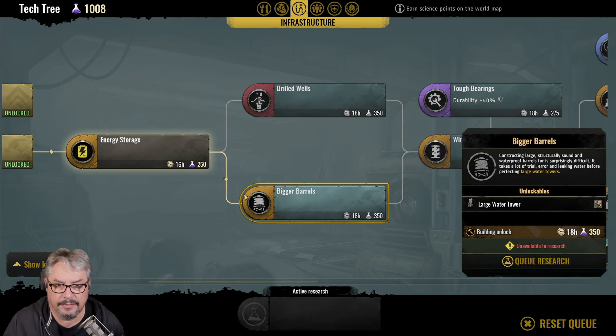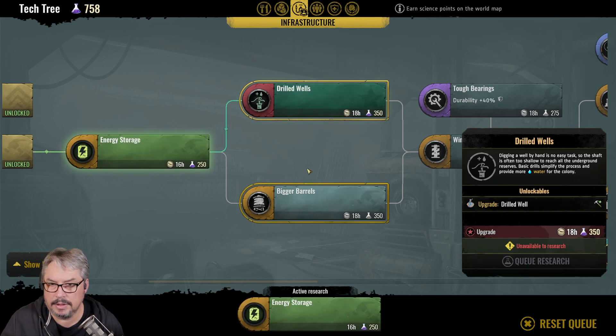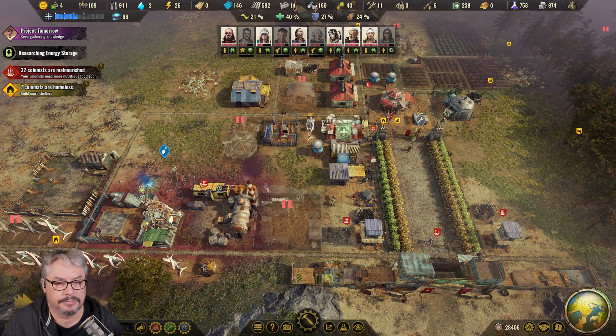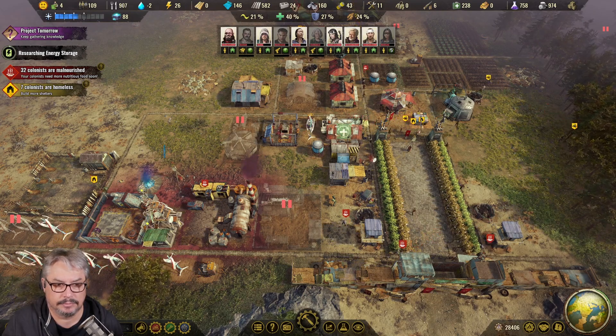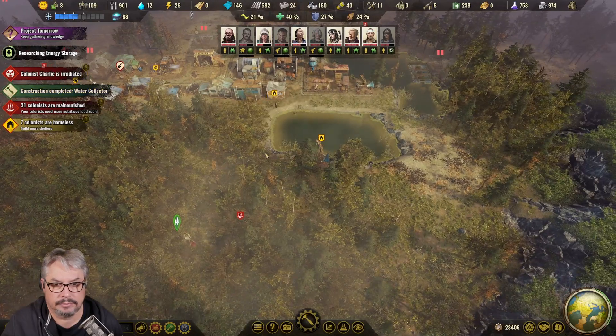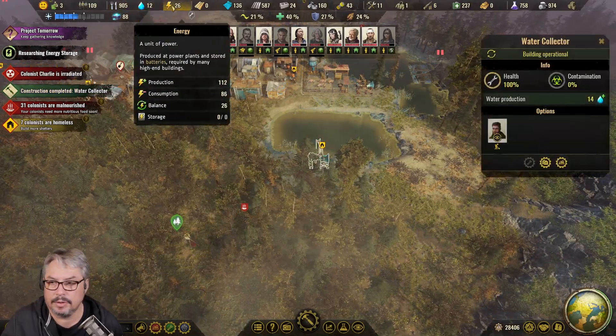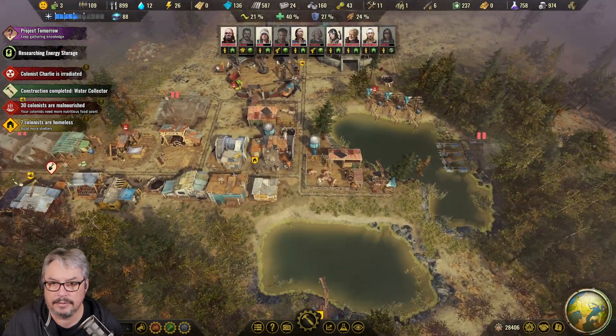We're really low on this stuff. Drilled wells - you know what? That's what we need. Because we could upgrade all of our wells. Let's queue that, let's queue that, let's queue that. We've got a worker in - water is back on track.